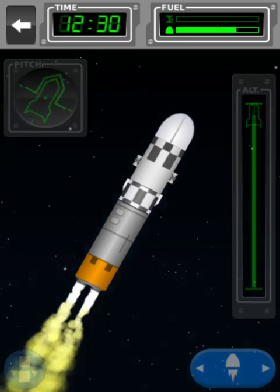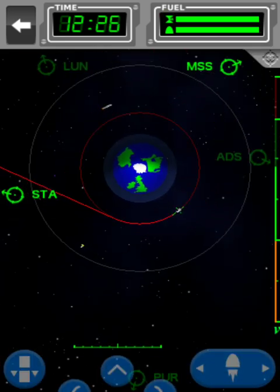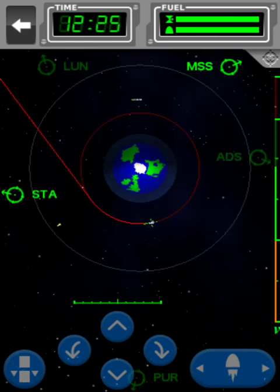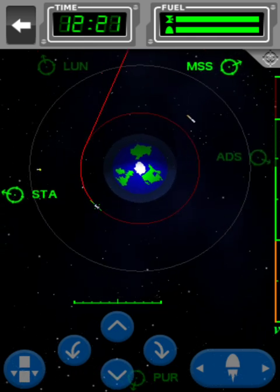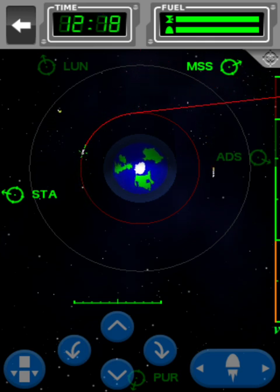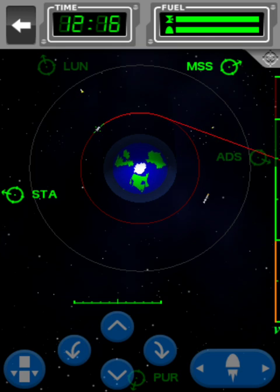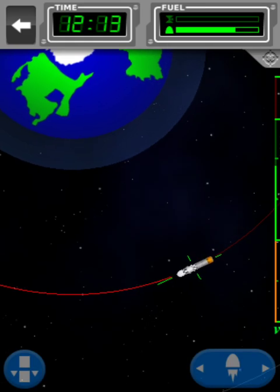Look at that - about a 20th of the way to orbit and it barely uses any fuel. Definitely shows you some power. There's where the ADS goes. I wonder if we should literally send it on our way to the ADS, or... so that's that one.